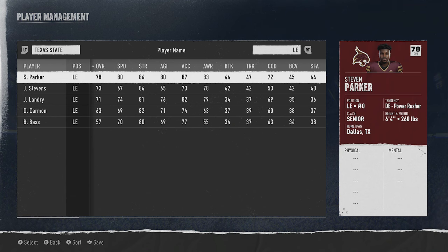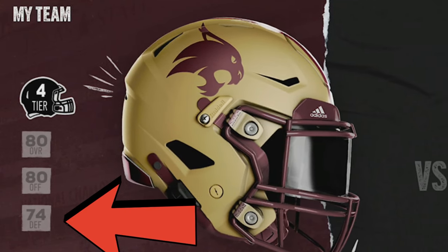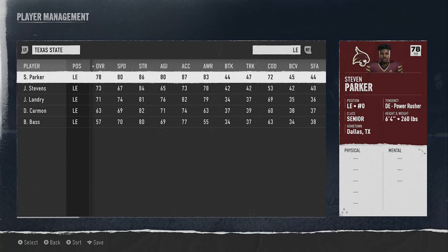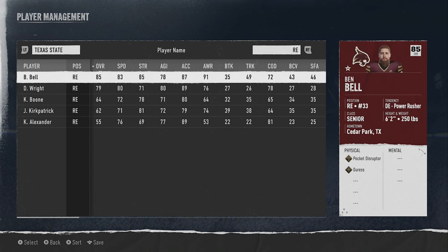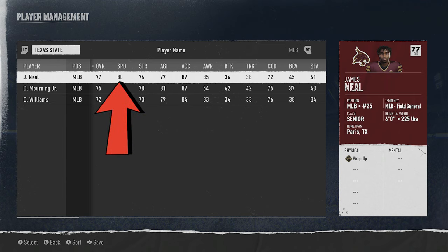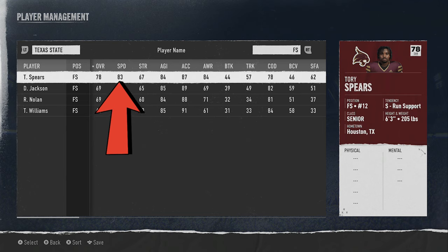My next tip is player management. If you're using a lowly rated team, I've beaten teams like Alabama and Georgia with one of the worst teams because I make an adjustment on defense where I basically try to put speed all over the field. Not every defense has highly rated players, so go through your depth chart and put speed in all the right places. The most important areas are your user linebacker — make sure you have your fastest linebackers starting — and when it comes to blitzes, you want 95 speed cornerbacks coming off the edge.